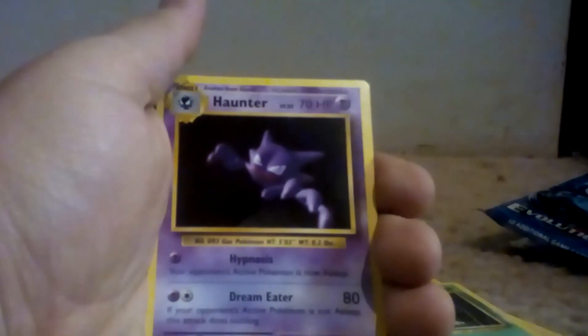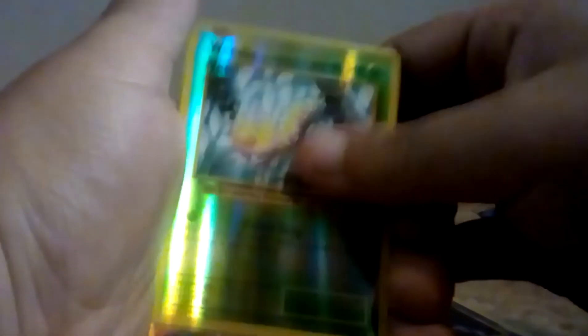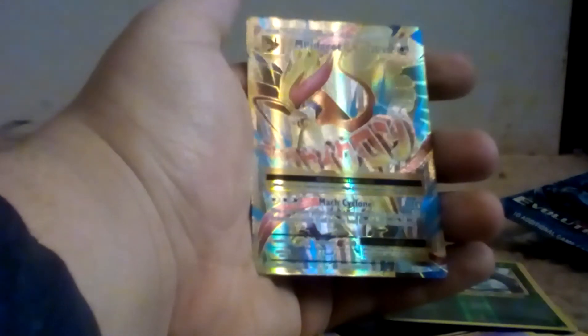No way! Secret Rare, Imakuni's Dojo. That's a plus. Haunter, Reverse Weedle, and... No! No! How did we pull a Mega Pidgeot EX Full Art and a Secret Rare Dojo in one pack? I am at a loss for words right now.